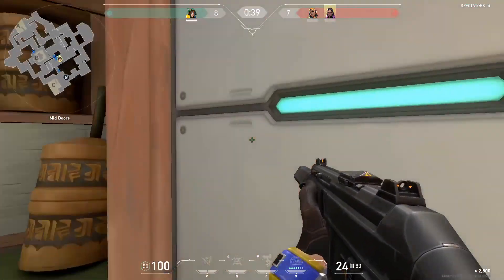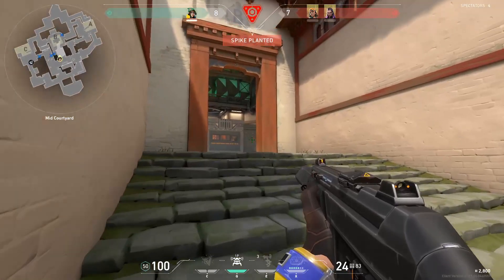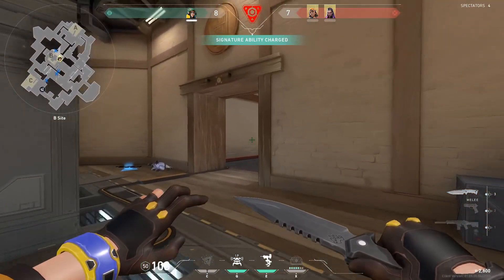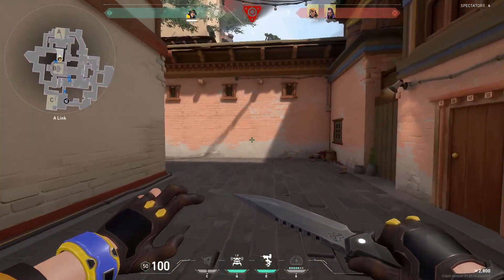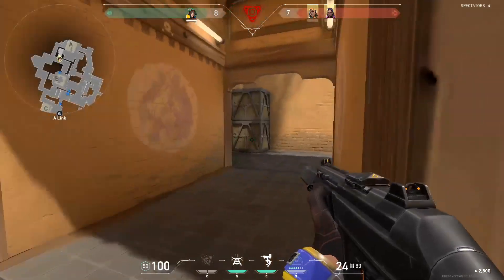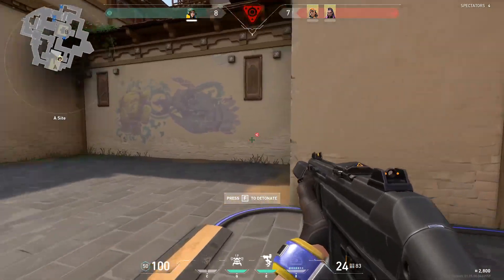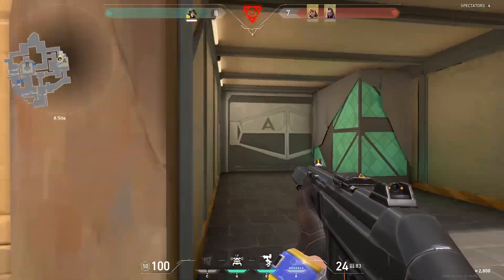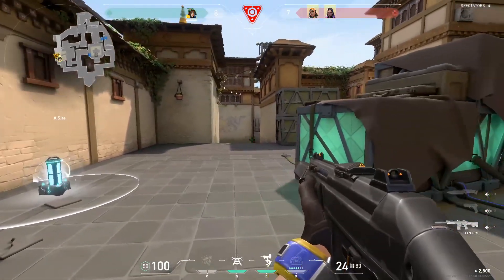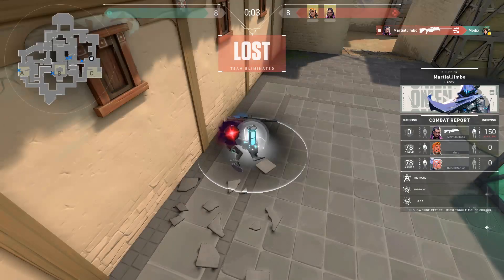The last two spots are kind of up for grabs. We haven't seen any professional play where Killjoy is allowed to be played yet. One option is Brimstone — we need some sort of smokes for this team comp and Brimstone is the perfect choice because of his ultimate. If we're talking about winning every single defensive round, Brimstone's ultimate will allow you to do this by just ulting on top of the spike, helping you win clutch defensive rounds even in a 1v5 post-plant situation.